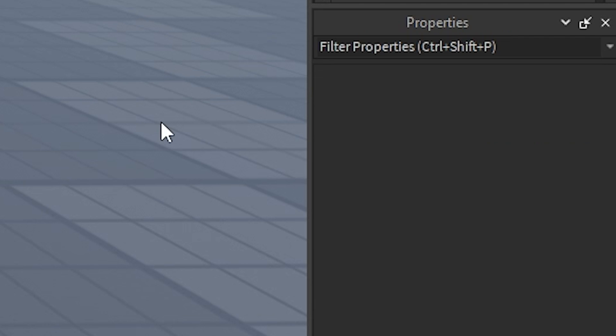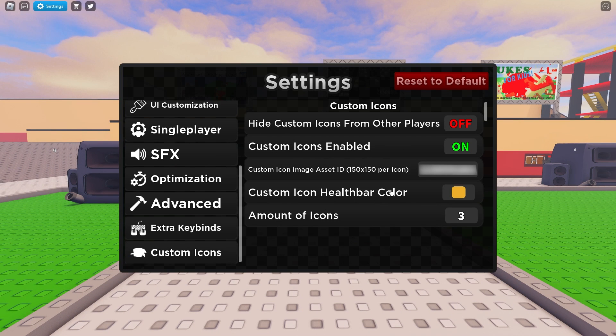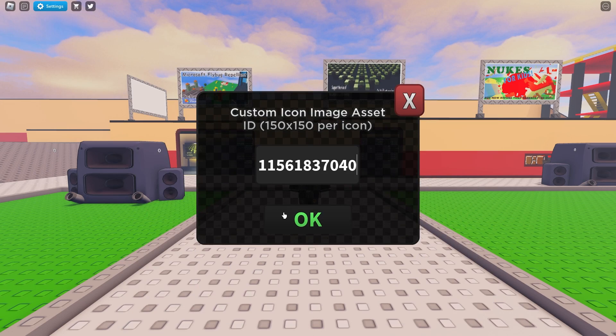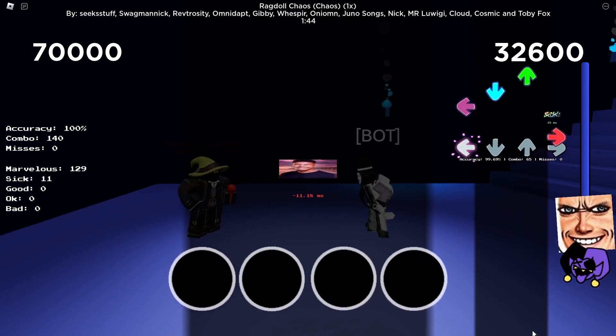And then you can hop into FnB. When in FnB, open the settings, scroll down to custom icons, and paste in those new numbers into the custom image asset ID. And that's it, as simple as that.